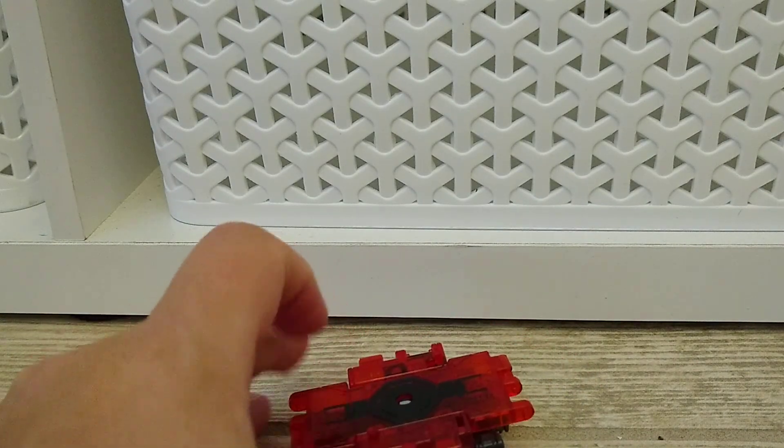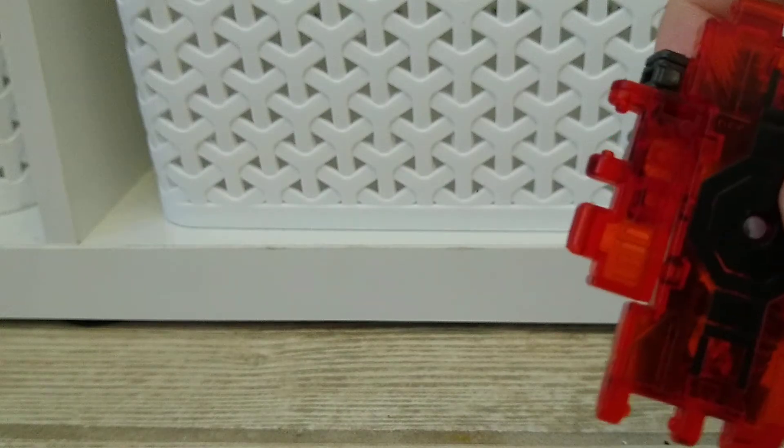He does come with this handle so you can use him as a shield, or give him a little bit of a lift as a ramp. Just like Slitherthing, not much to talk about. He comes with accessories — I don't remember which one was his and which one was Slitherthing's; I might have put the wrong one in the last video, but he does come with that effects part.